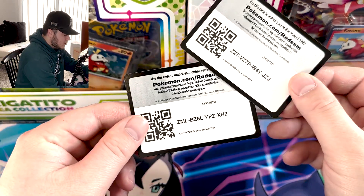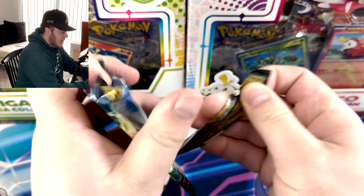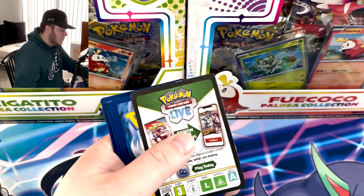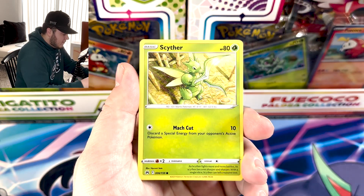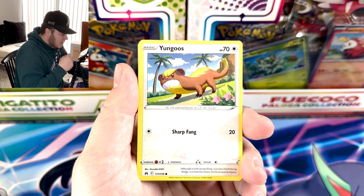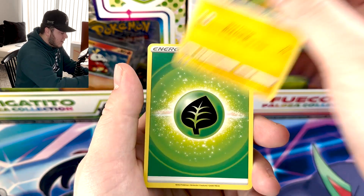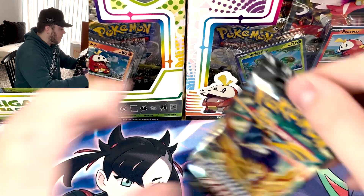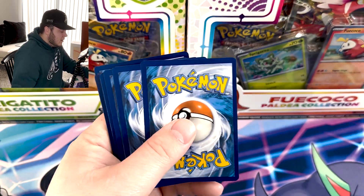We're going to dive right in. Here are our code cards for the two different ETBs that we are battling out today. I will put the pulls from one on one side and one on the other side. And we are going to go straight through some of these packs. We get a reverse Mewtwo and a Zera Aura to start things off, and that is all she wrote.